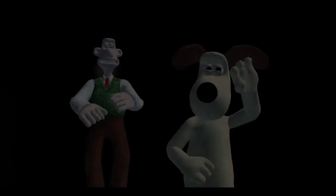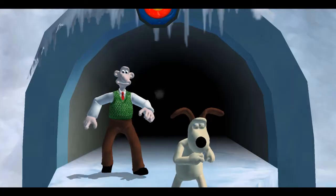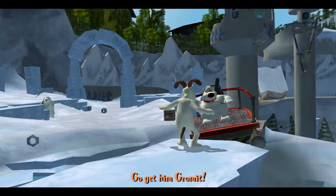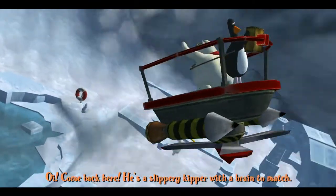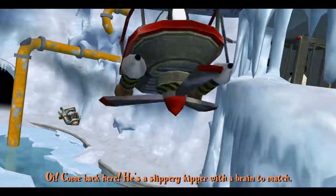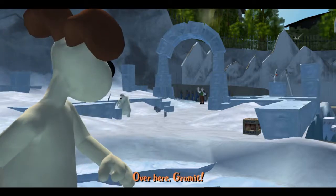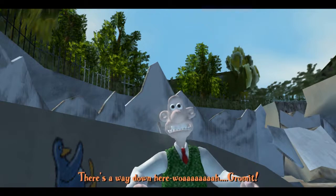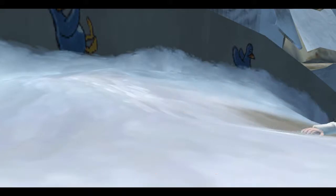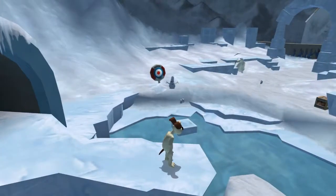Hey Gromit, I can see daylight ahead! Go get him Gromit — he's a slippery so-and-so with a brain to match. Over here Gromit — there's a way down here. I'm guessing there isn't a boss fight, it's going to throw us straight into another level, which I'm amazed by.